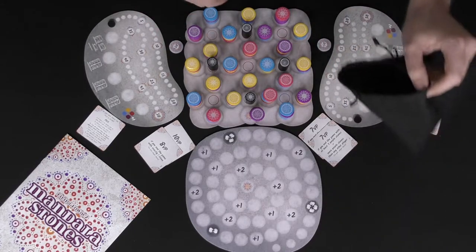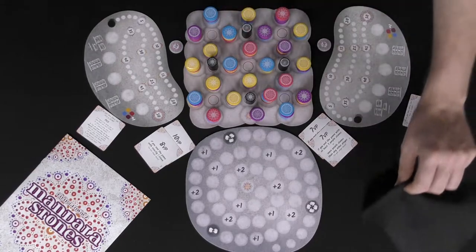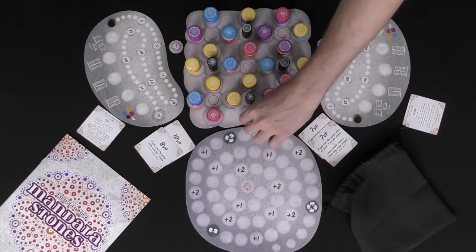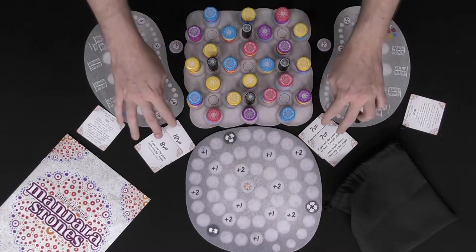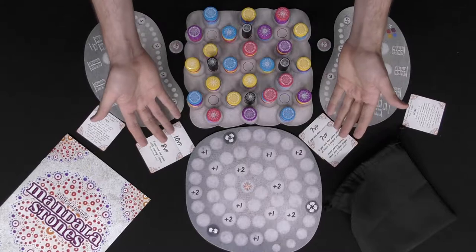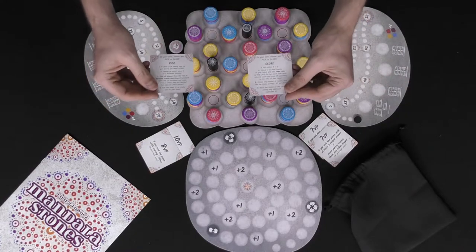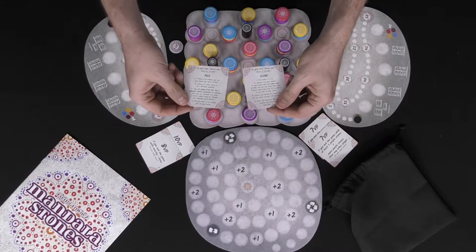Give the bag that has all the stones in it a shake, then draw four at a time and place them in each of the areas with the symbol below provided. They should all be filled up and that should take care of all of the stones. Then deal out two objective cards for each player — at the end of the game a player will be selecting one of these to score points, ranging from seven to about ten points. Everybody also gets a player reference card to understand how to pick and how to score.